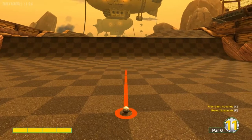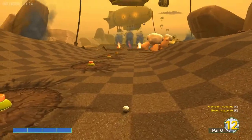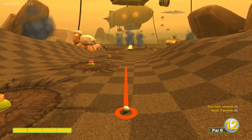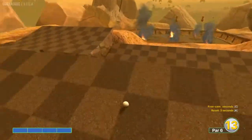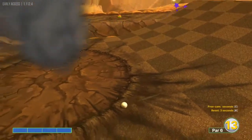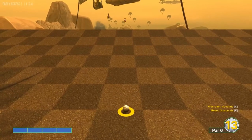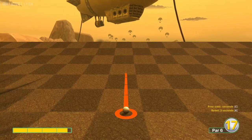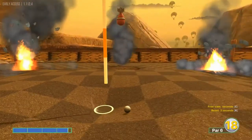Hole eighteen: go slightly right at full power. Then go on the right side of this middle hump at full power again after the bombs drop — that'll shoot you over to the middle. Third shot: go straight at the pin at about 3.7 power when the bomb drops in front, right into the hole for a three.